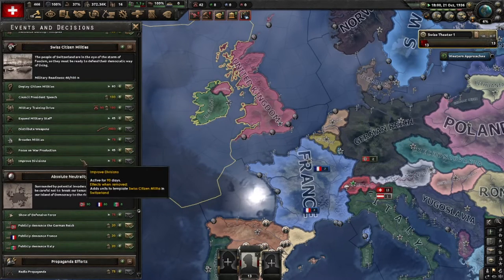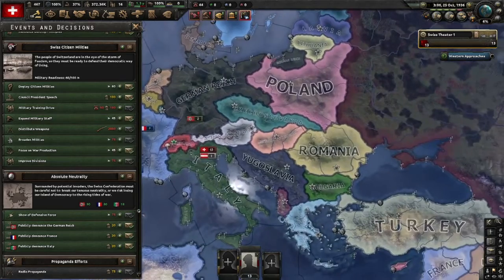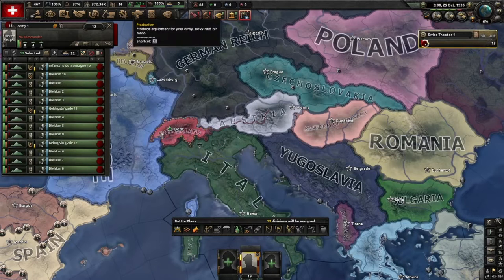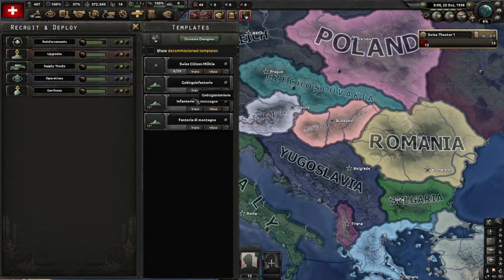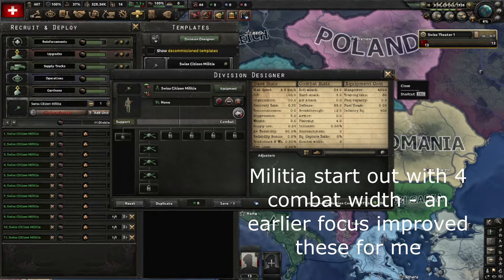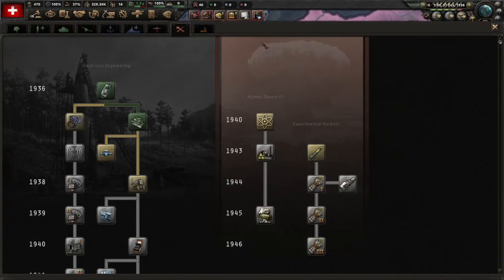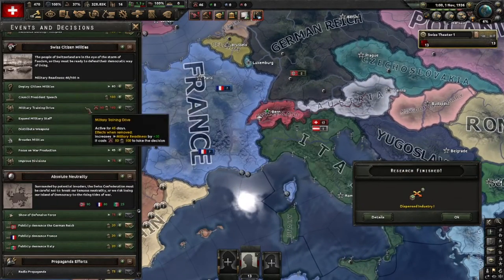We also got a new decisions tab with more decisions for our militias. Let's talk about militias. You start the game with 13 mountaineers - they are not very good mountaineers. There are three different templates that are all the same actually, but very small and crappy, and you can't train them. The only thing you can train is Swiss Militia, so let's train about 11 of them. They have 8 combat width - that's not bad - but they're all we can do, and our militias are pretty poor in the field, so we need to improve them.